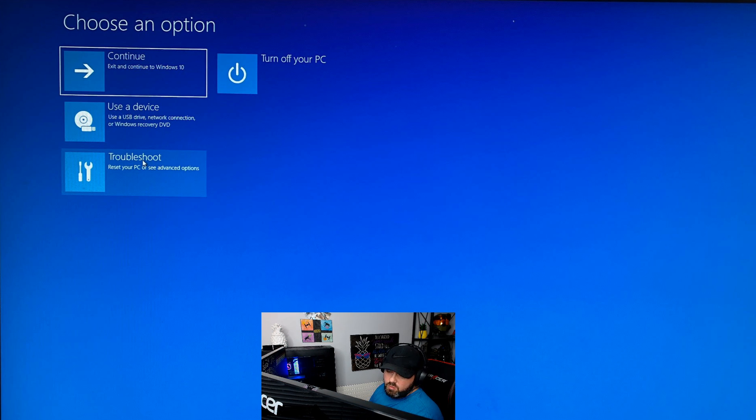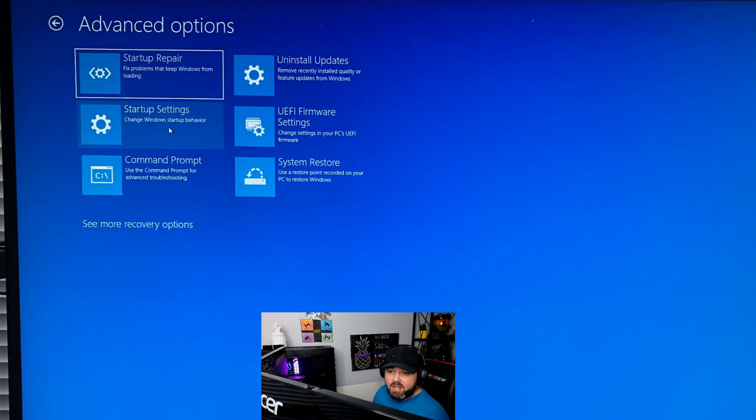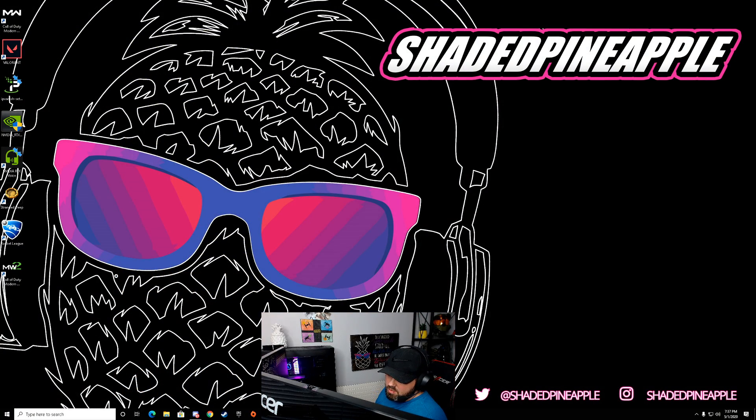When you see this screen come up, click Troubleshoot, then click Advanced Options, then click Startup Settings, then click Restart. You're gonna get another screen — hit 5 on your keyboard and it's gonna launch your computer into Safe Mode.